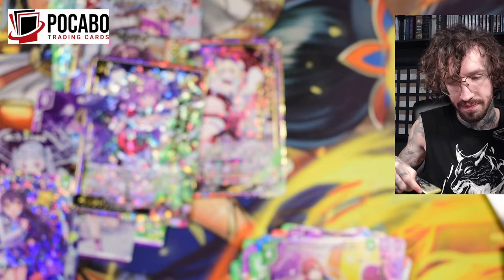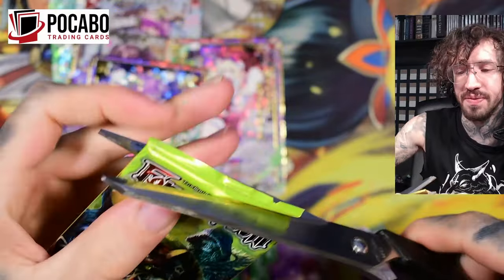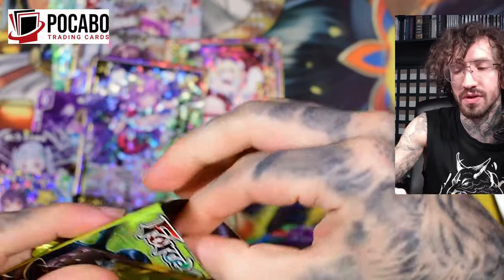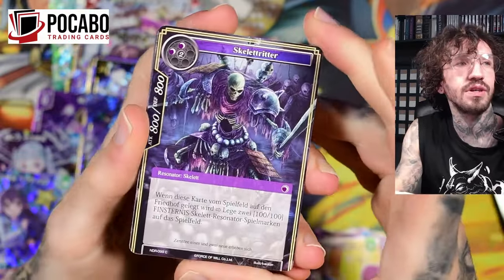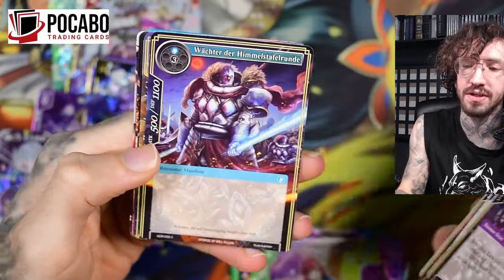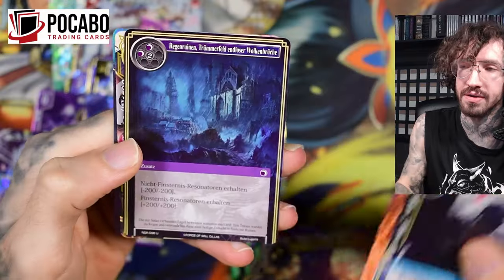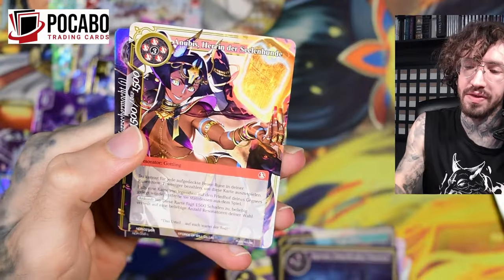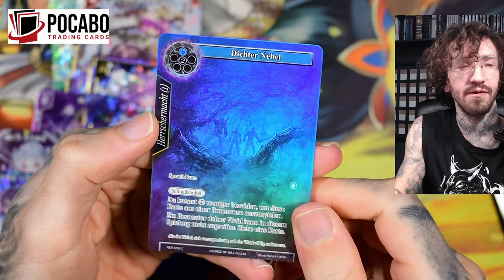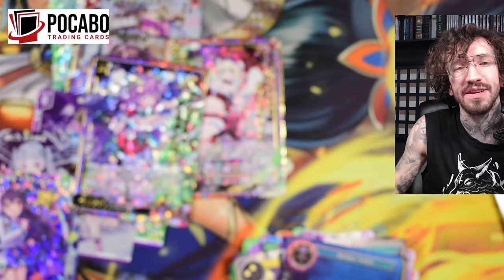Of course I always open a Force of Will pack at the end of my videos. Thank you for watching! As I said, if you want to pick up anything here in Germany, you can do this in the Pokeboost store with fast shipping. They also have all the other TCGs like Union Arena. We got the regular version of Anubis — not the secret rare — plus some fog. Thanks for watching, see you in my next unboxing, bye!